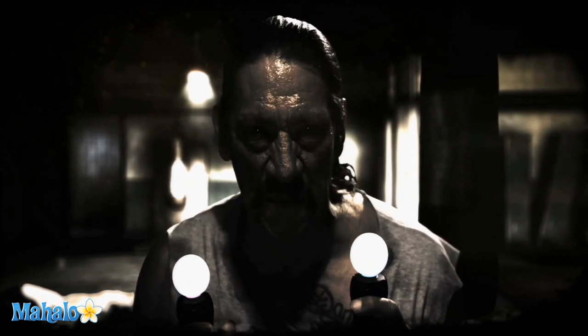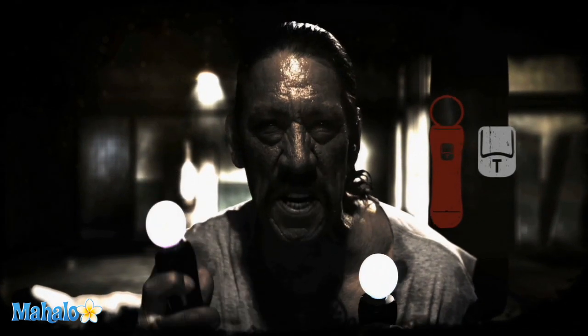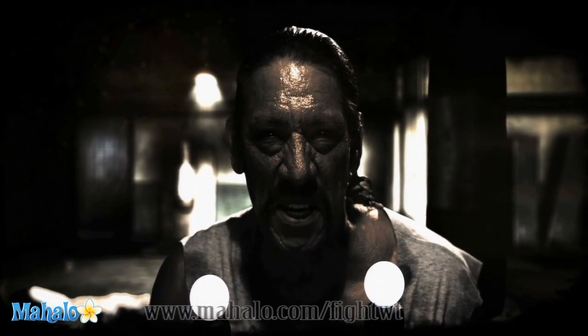There's no better way to own a fight than a hammer fist to the head. Press and hold the T button, and swing the motion controller up, then down, to bring the hammer down.